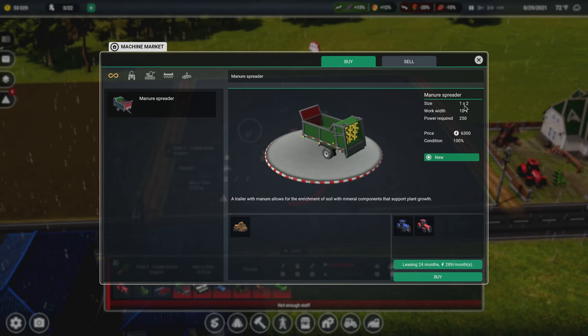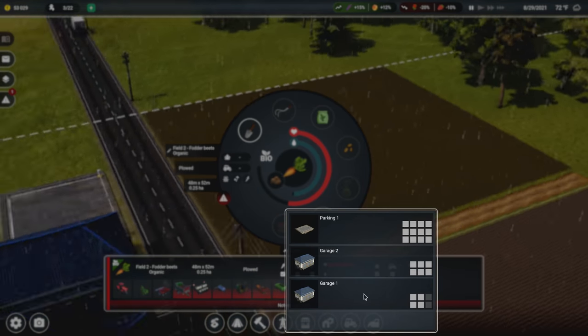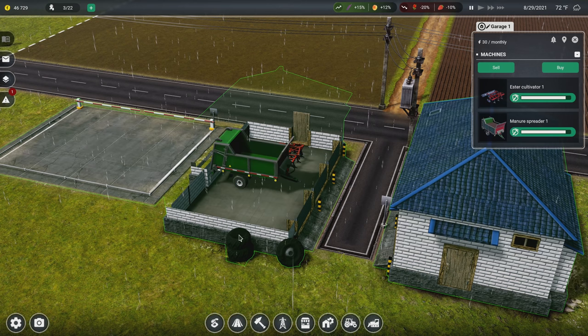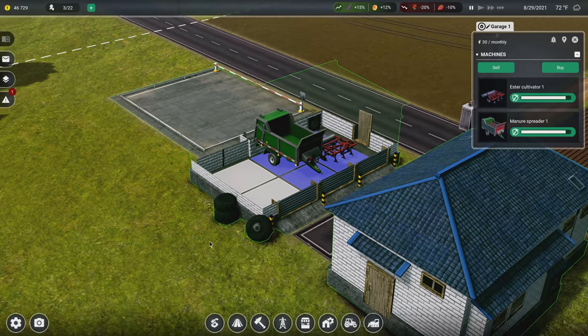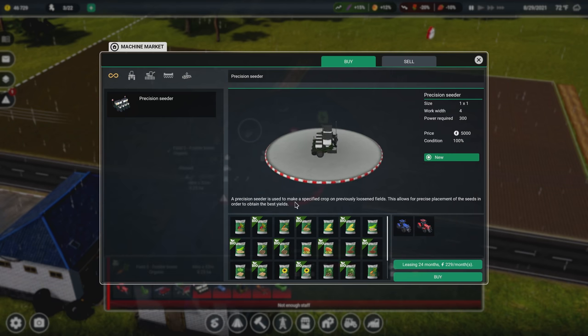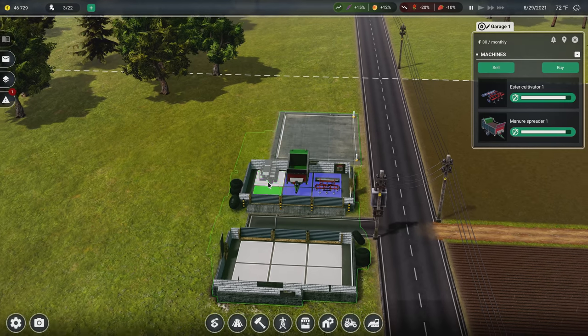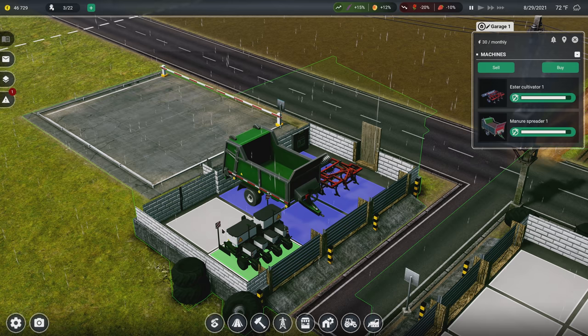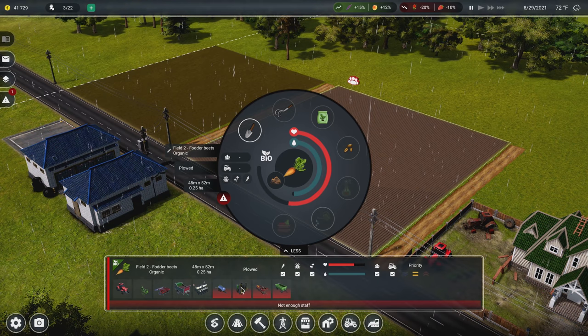Next is the manure spreader - $6,300, one by two. We'll buy it brand new and stick it in the same garage. After that, the precision seeder - this is used to plant a specified crop on previously loosened soil, allowing precise placement of seeds to obtain the best yields. I'm reading these descriptions for myself as well as for you, since I haven't done farming before and want to understand what everything does. We'll put it in the garage too. Then there's the trailer with water used for irrigation - it's two by two, which is pretty large.